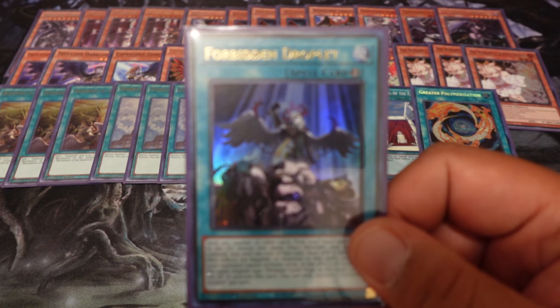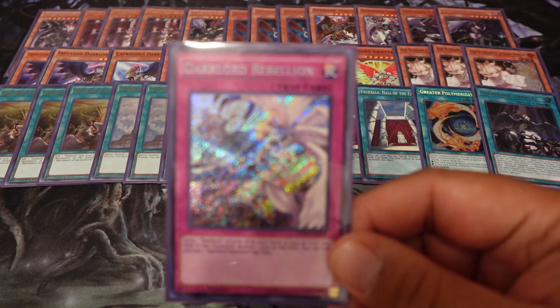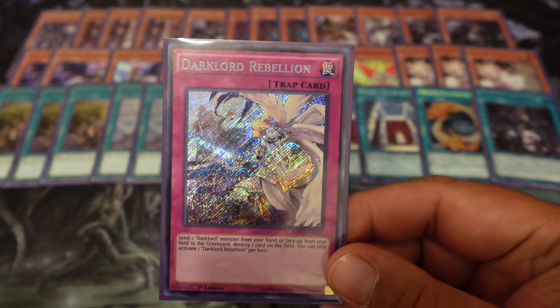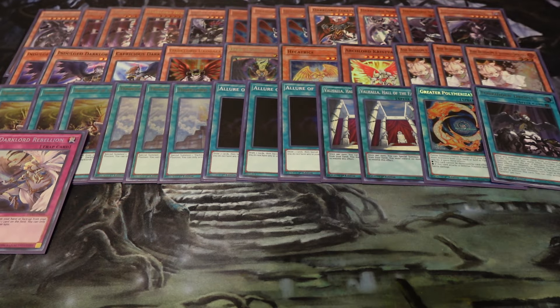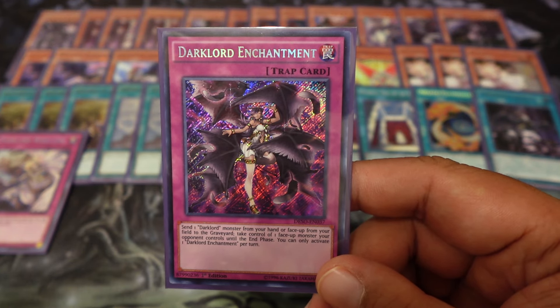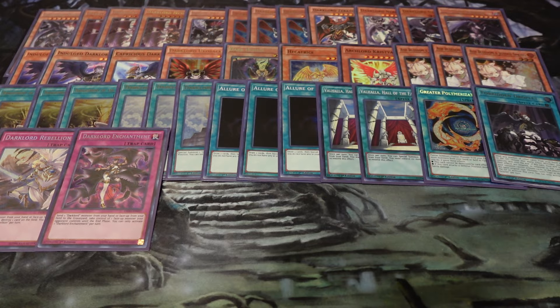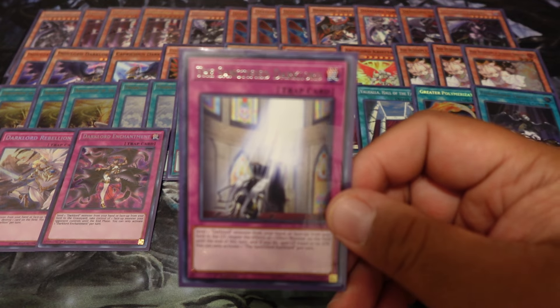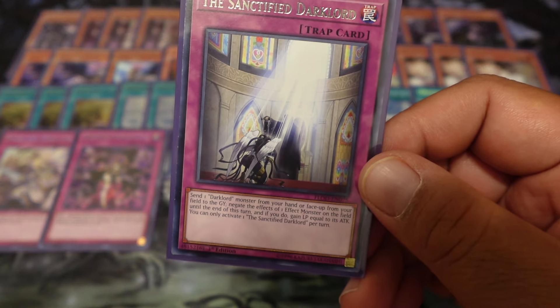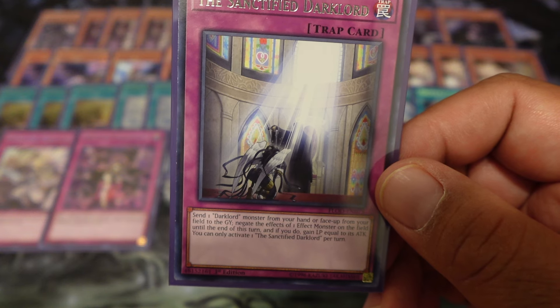One Forbidden Droplet — just because in a sense it is a Dark Lord card. Dark Rebellion — this is the one that sends a Dark Lord monster from your hand or face-up from the field to destroy one card. Dark Lord Enchantment — you send a Dark Lord monster from your hand or face-up from the field to take control of a face-up monster. When you copy their effects, you don't have to pay the cost; you just copy the effect, so you can destroy something or take something. The Sanctified Dark Lord — send a Dark Lord monster from the hand or face-up on the field, negate the effects of an effect monster, and gain life points equal to its attack.